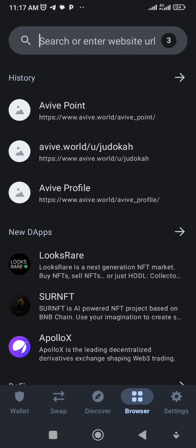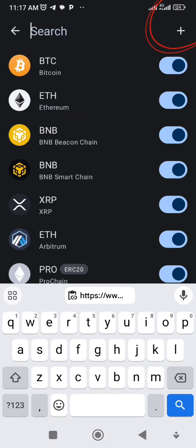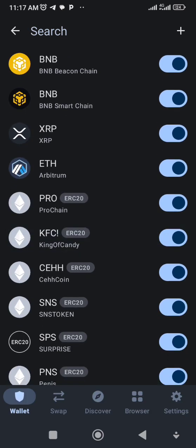Let me show you what Ethereum on Arbitrum network looks like. Go to new tokens and add a new token. Search for Ethereum — here you can see Ethereum — then look for Ethereum on Arbitrum network. Just enable it. Once you enable it, you come back.